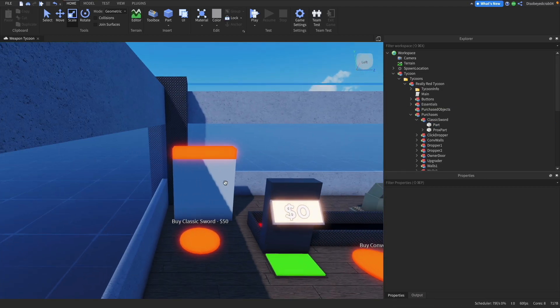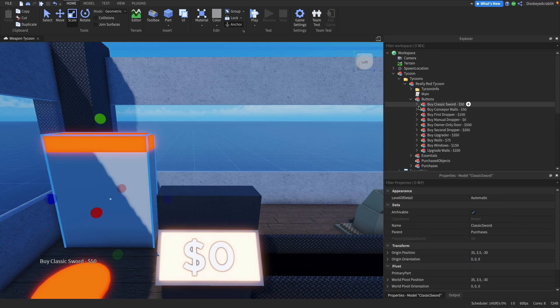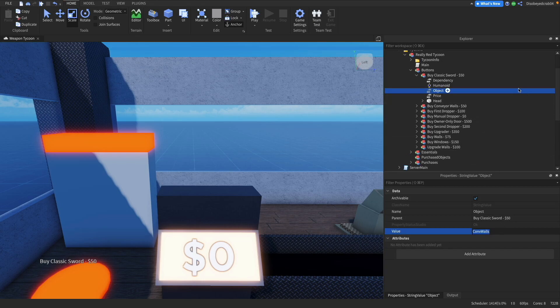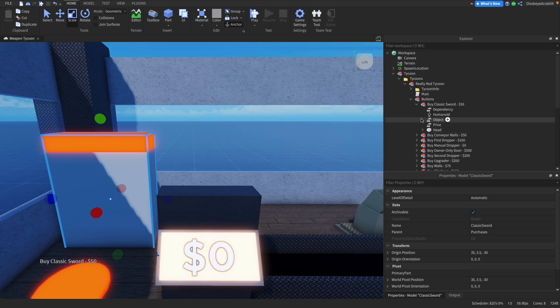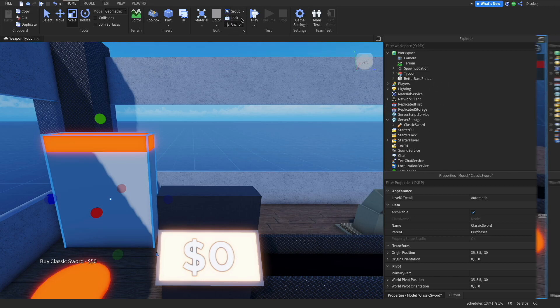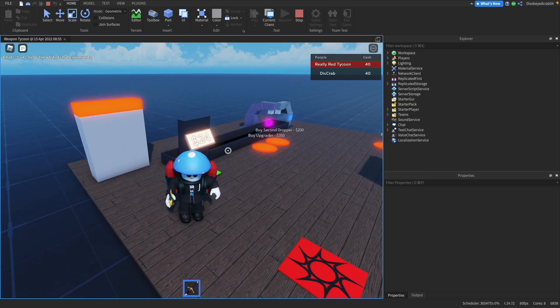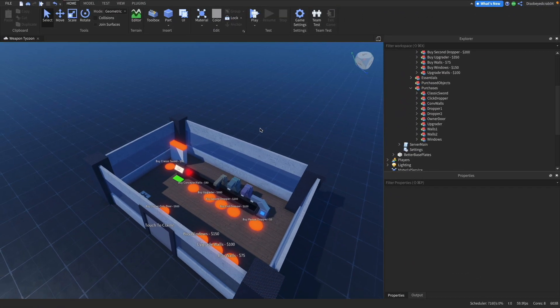That works very nicely. Now we're going to make sure everything is okay and it's inside the purchaser's place. We go back into the buttons' Classic Sword area and change the object field to the exact name of that thing — so we're going to call this 'Classic Sword'. Now let's see if that works. It goes green, press it, and there we go — we can press F to take the tool. We have a Classic Sword, and that is how you create a button.